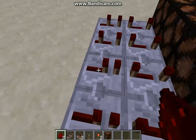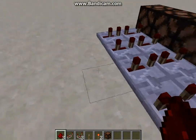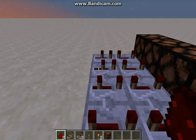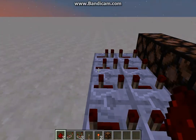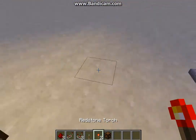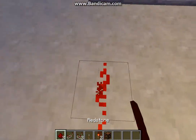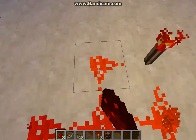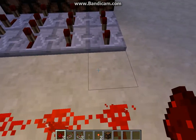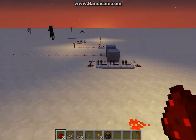And this is going to be a sequence. Basically, what is going to happen is when I power these blocks, which I will do right now — boop boop boop boop boop. See, they go on at different times, so it basically allows a delay.